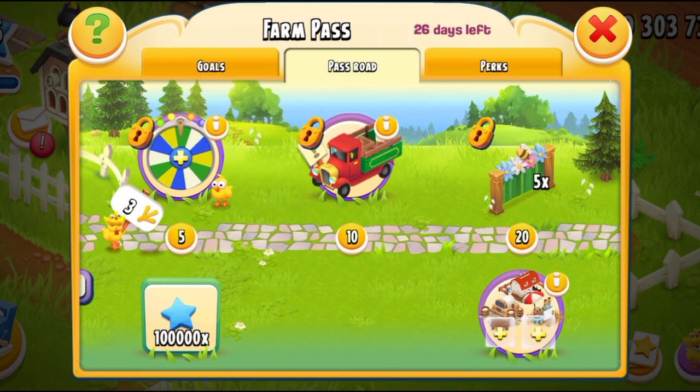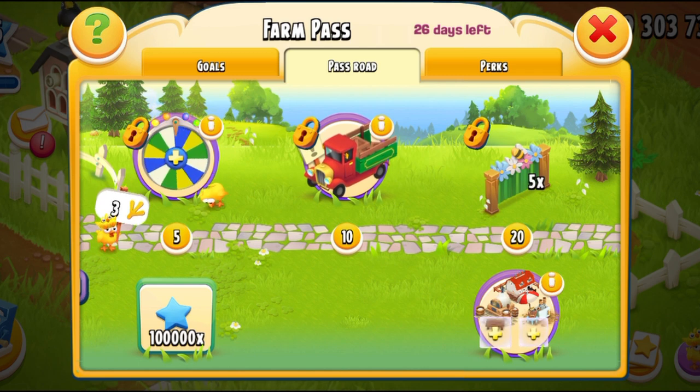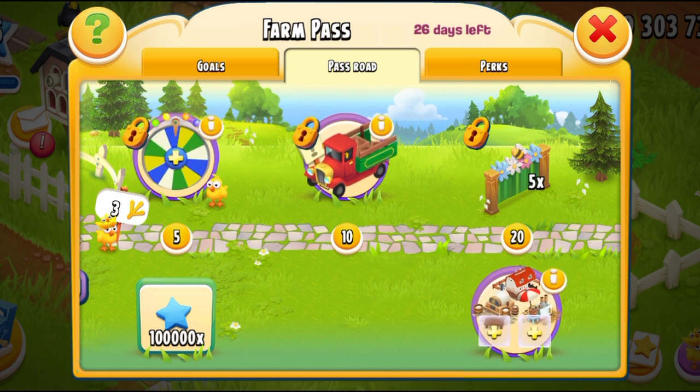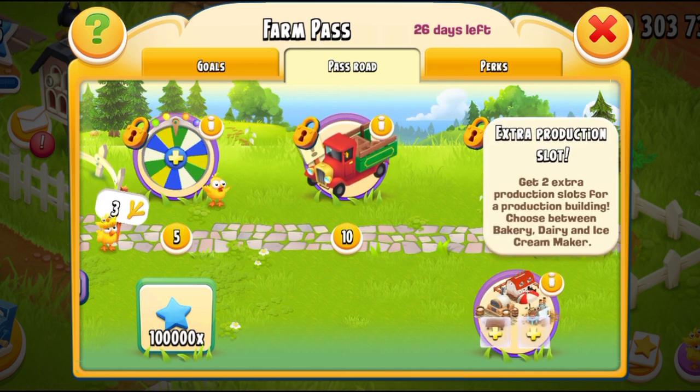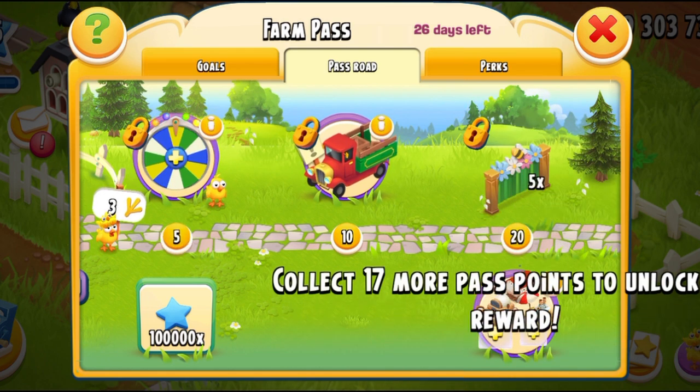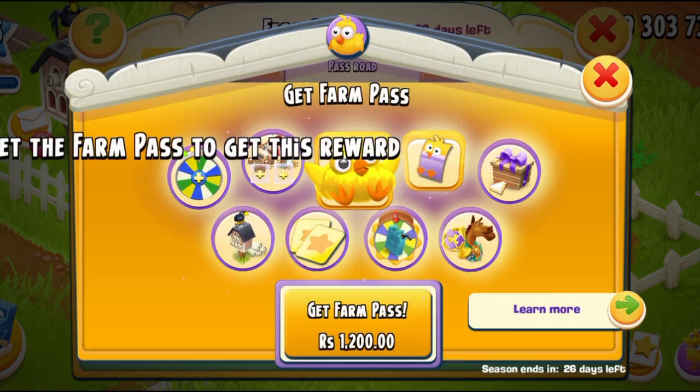If I talk about the Farm Pass road, these are all the rewards that we are going to be getting this month. The animation has been changed for the XP — the XP star looks more blue than before. So we're getting the usual perks. The free perk this time is basically a production slot one, and I definitely always choose the dairy because I think it's the best option I can go with.